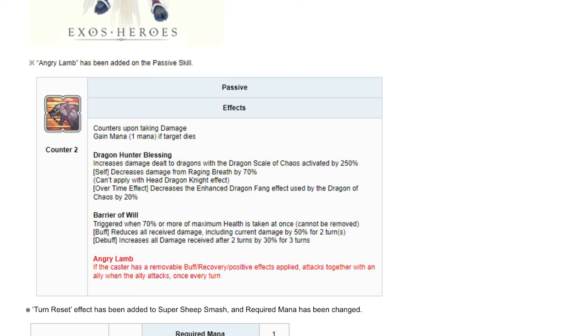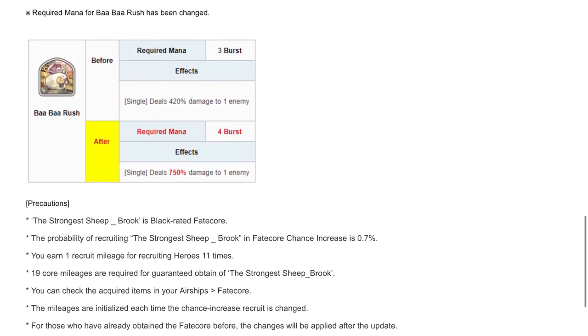My last recommendation: you can also use her with her new kit in the PvP Tag mode. You could use her in your second or third team — just make sure you build her around a team that gets buffs so that you can ensure Angry Lab triggers consistently.